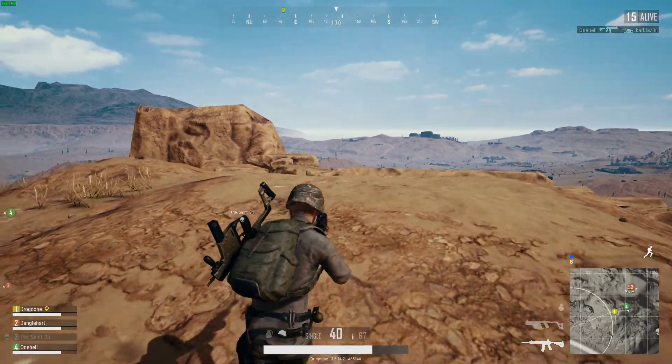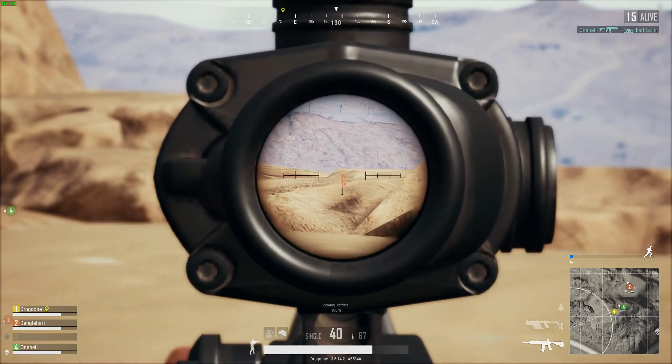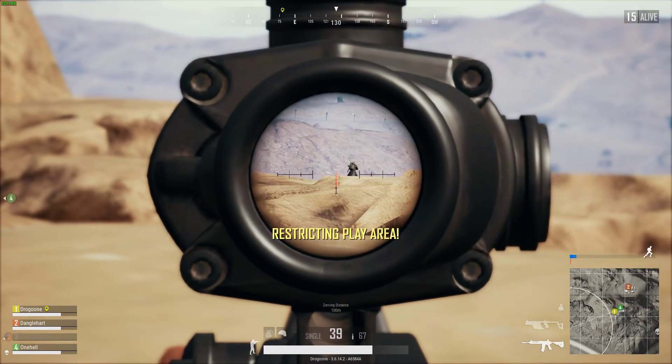Why is there a health bar on the island? Dang it. We gotta move in right now. We all have to move in — two first aid kits, but no helmets.